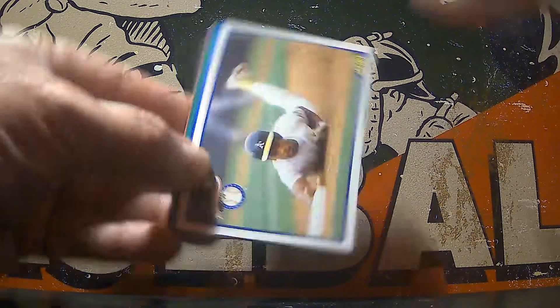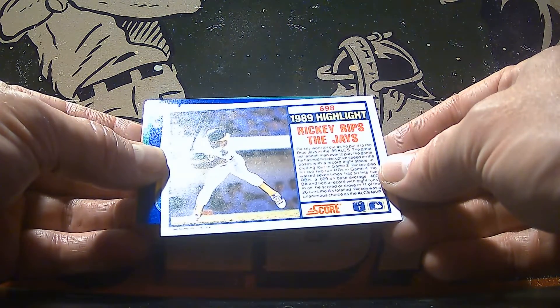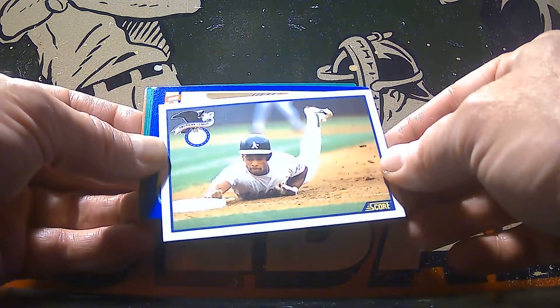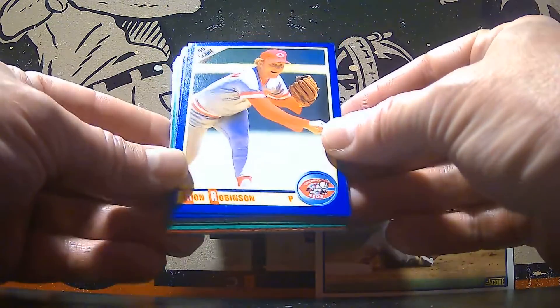Yeah, there's that cool Ricky Henderson — we pulled this one the other day. That's a cool one of him because he is the base stealer of the century, so it's nice to see him sliding into a base, and that might be a steal.